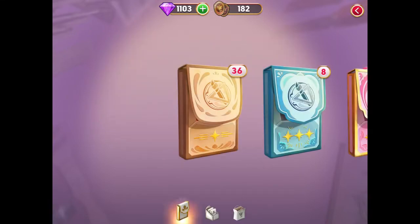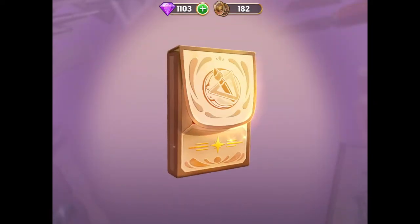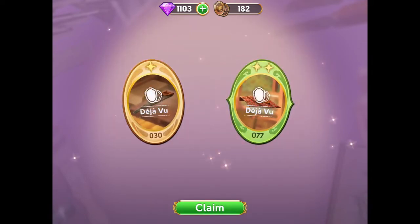We can get Deja Vu points when we open star packs from Memoirs and we do not have any snippets that can be used to complete a picture. If this doesn't make sense to you, please watch my video, How to Win Memoirs.